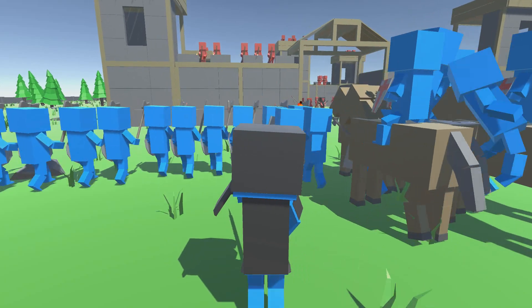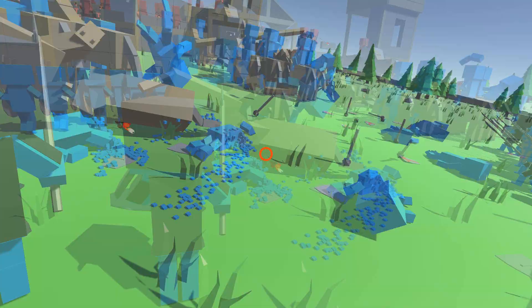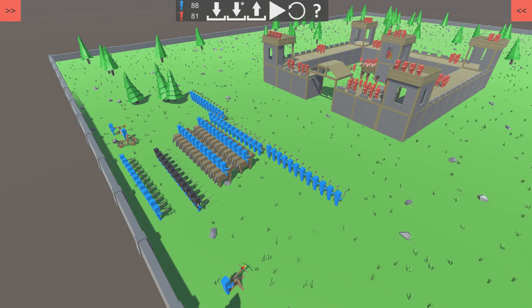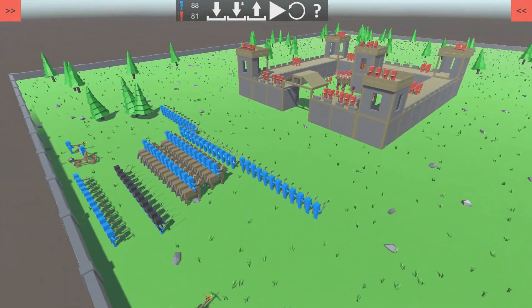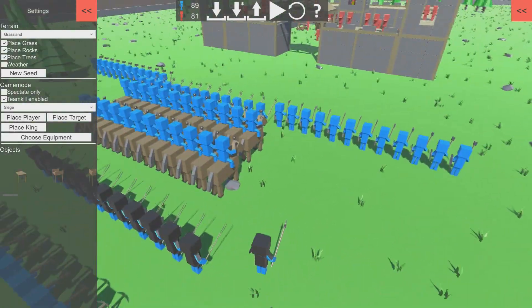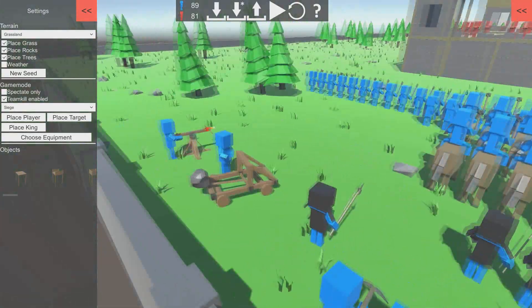Hey everyone, hi guys, what is going on! Welcome back guys - today we are back playing Ancient Warfare 2. This is a free game, guys - you can even donate to the developers but you can get it for free and I'll leave the link down below in the description. So there's us right there, we're gonna put ourselves right there, so that'll be us when we start.